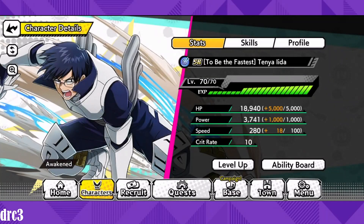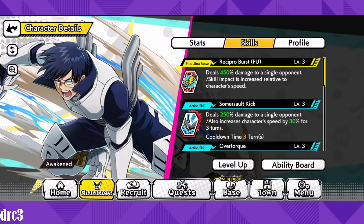Let's quickly take a look at Iida's skills. His plus ultra move Recipro Burst deals 450% damage to a single opponent, and skill impact is increased relative to character speed — so he gets stronger with more speed.